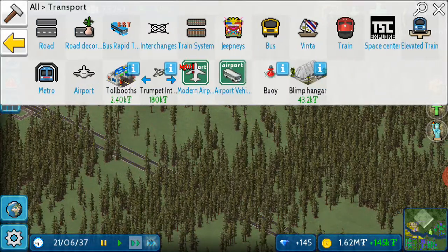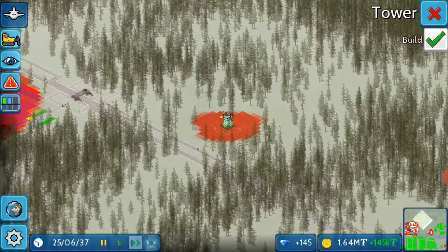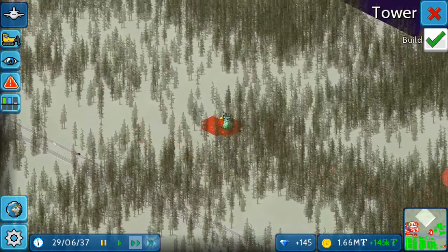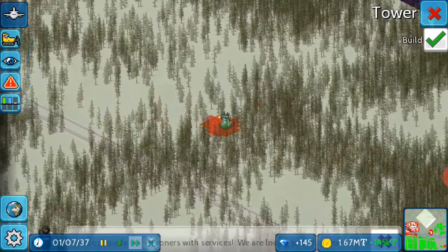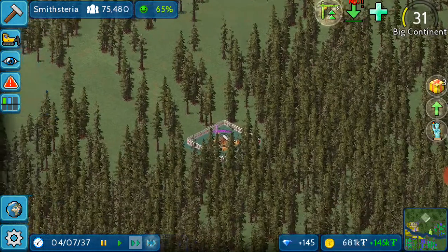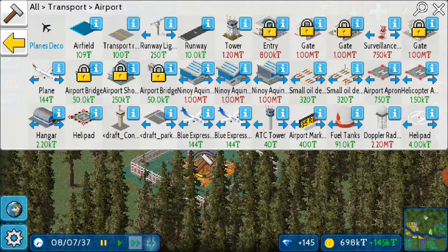So why don't we get an airport? For the airport, I think we first need a tower. Where would we build a tower? I think this will be the best place for the tower. How much time will it take? About 49 days, it's telling.